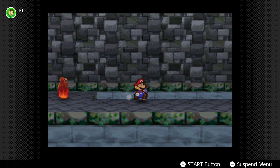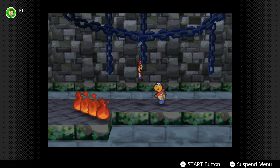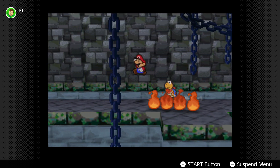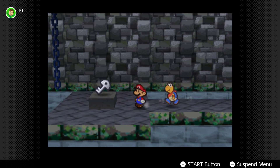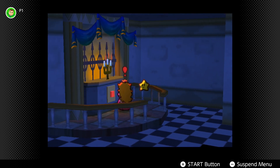Even outside of combat there's plenty to do in the world, with running around collecting things and unlocking new doors, and sometimes playing as Peach in the castle who sneaks into another chamber to get tabs on what Bowser is up to. It all creates a good balance so that the combat is engaging but walking through the world feels like there's a purpose as well.